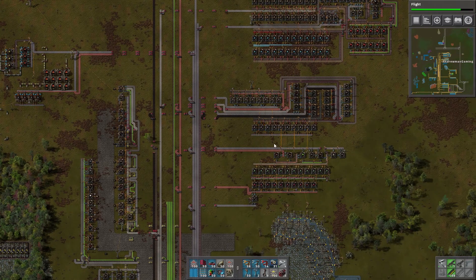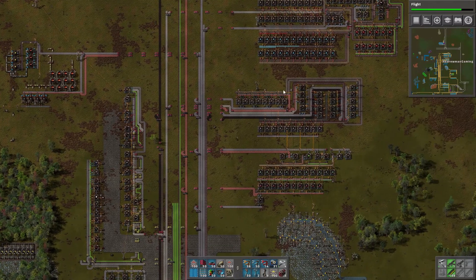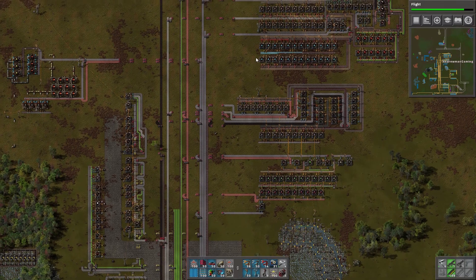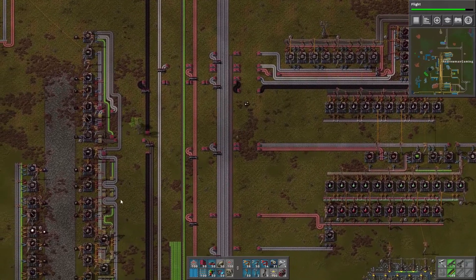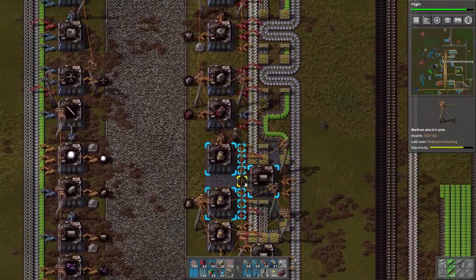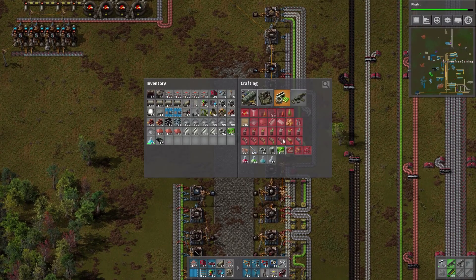Where are we right now? We've already got the blue science — that's what we finished last episode. We got the gray science a couple episodes back, and we've got the red and green science. So what we want to do now is probably connect all these up and put them in a lab area. Do we have automation for labs? That is the main question — I don't think we ever set that up, so let's go see what it requires.